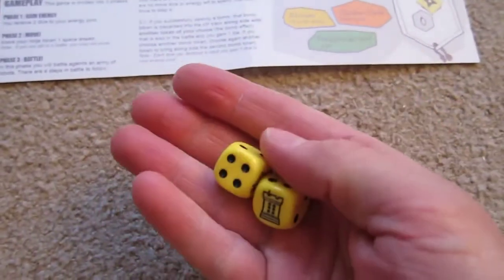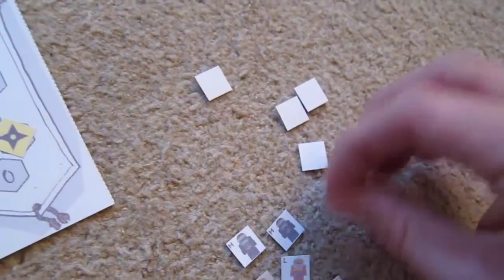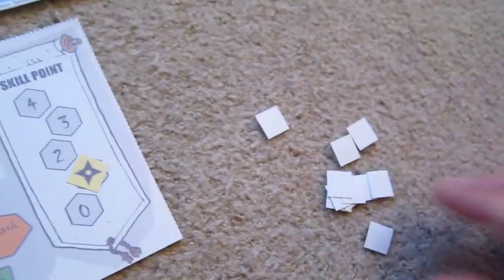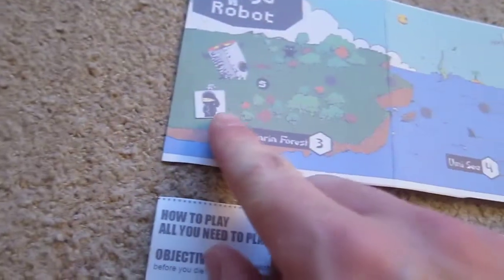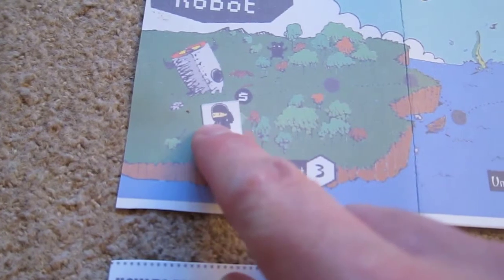All you need is one A4 sheet of paper to print out, cut out the bits, two dice — I've got my lovely dice tower dice there — and then we start by shuffling up all the robots, turning them upside down. Here's my little starting ninja, who will start on the S4 space there.